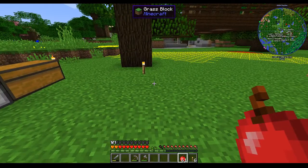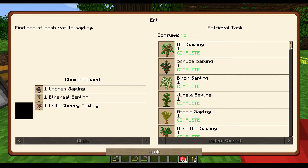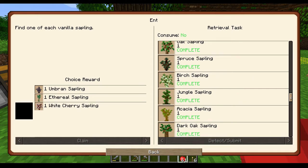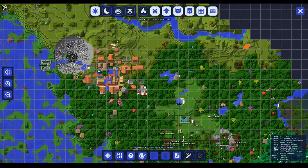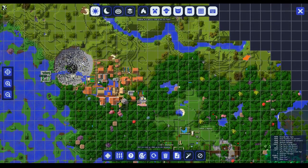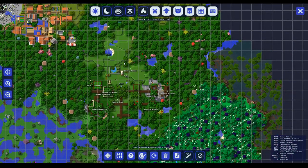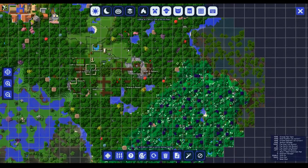Another thing we're going to look at is quests. Vanillas - we completed this one. If we look at Journey Map, there's plains right over here, just northwest of my village. There's a dungeon there, and at some point in a future episode, when I actually have armor, we are going to go investigate this dungeon.